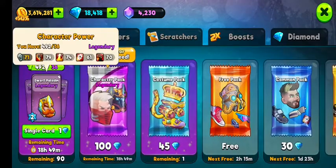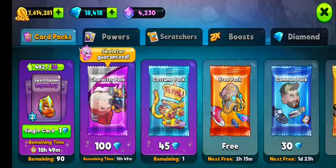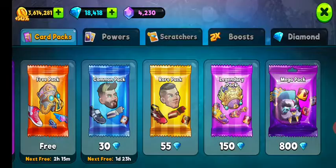So is this actually a good deal? The answer is yes, it is a pretty good deal, and I'll tell you why. If you look at a legendary character pack, it costs 100 diamonds and you get 10 cards — so one card costs you 10 diamonds. It's exactly the same for the mega pack: 150 diamonds for 20 cards, minus five skill cards, leaves you at 15 character cards, so the card is also at 10 diamonds.